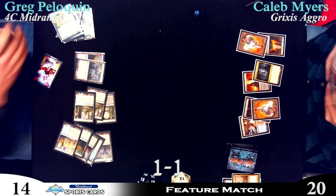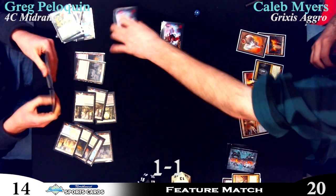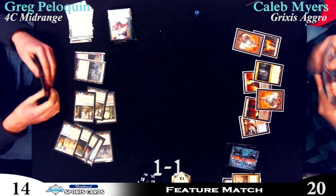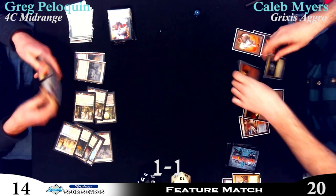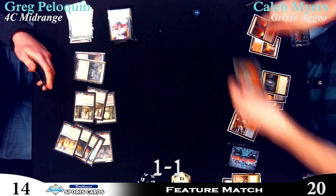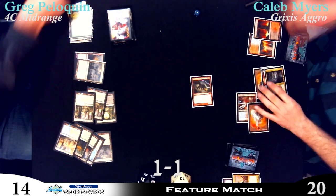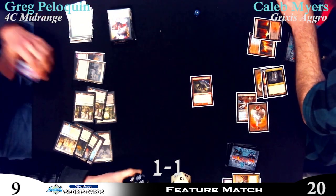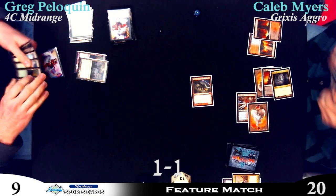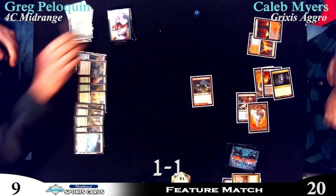Bonfire — well, whoop-de-doo — he'll at least be able to deal something with it since it's kind of fireballing for two, four, six. Caleb can resolve anything he wants here, especially having Syncopate backup. I would really like a Rakdos Return right now. He's tapping out five, leaving two open for a Hellkite. And Greg is like, yup — that's a Hellkite. Takes that right on the chin. Greg still has Sphinx's Revelation in hand with Negate backup, so he will be able to gain a bunch of life at one point.